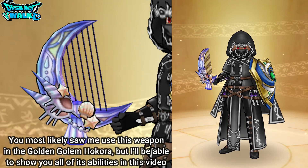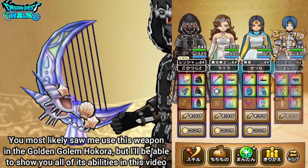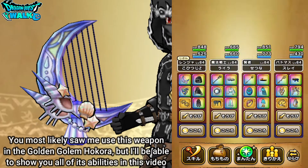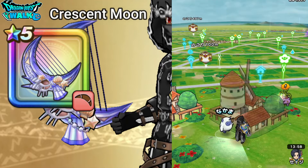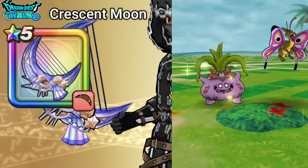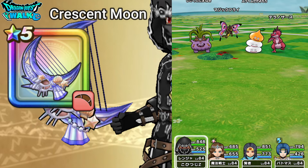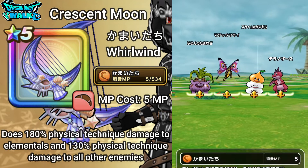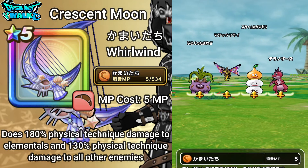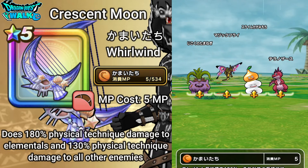You probably saw me use it a little bit in my Boggy Hokura battle against the Golden Golem. I want to show you the various abilities of this weapon. My ranger is going first with the Crescent Moon equipped. The first ability I want to show is Kamae Tachi, which is Whirlwind. It costs 5 MP and does 180% physical technique damage to elementals, and 130% physical technique damage to all other enemies.